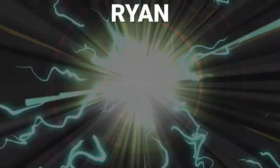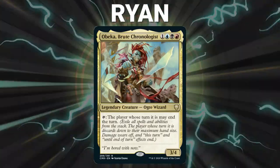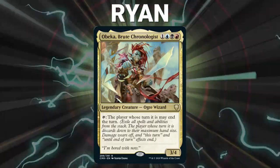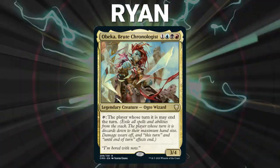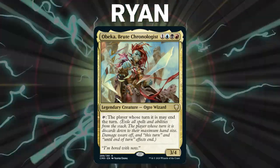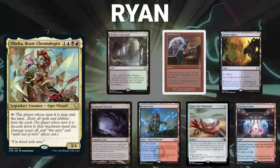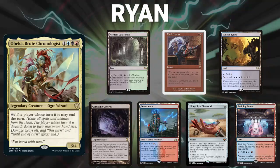Finally, we have Ryan, piloting Obeka, Brute Chronologist. This is a mid-range deck that seeks to control the early game and then looks to combo off using Underworld Breach or Isochron Scepter and Final Fortune for infinite turns. This deck is especially potent because your commander allows you to play effectively three copies of Time Walk. Ryan's opening hand contains Verdant Catacombs, Final Fortune, Sunken Ruins, Gemstone Caverns, Steam Vents, Lion's Eye Diamond, and a Training Center. Let's kick off this daunting, disastrous, devastating dogfight.